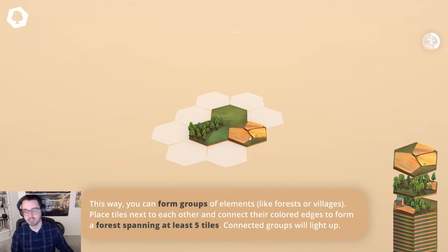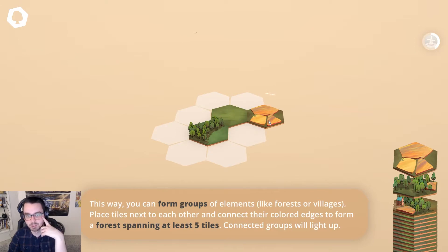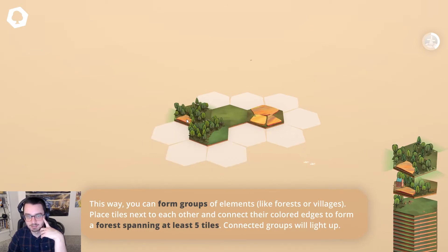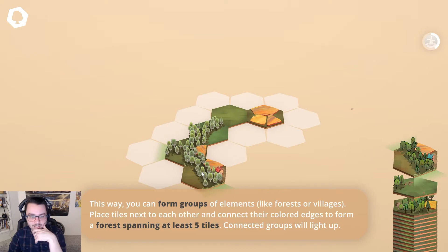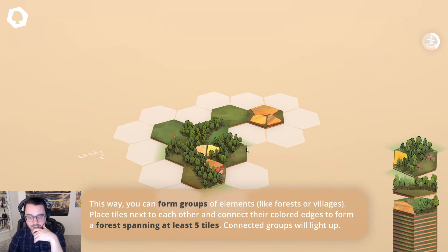Okay, so I know you want to like combo. You want to form a group of elements like forests or villages, and connect their colored edges. So I think in theory you want as many exposed edges of these types of colors as you can get. You see that kind of lights up when I touch them together. It wants me to have a forest spanning five tiles. So I'm working on that, I suppose.